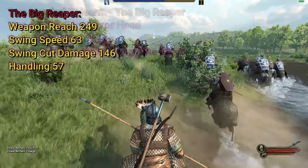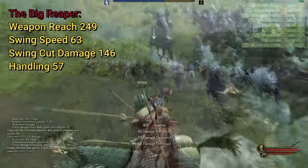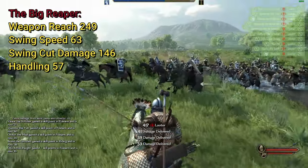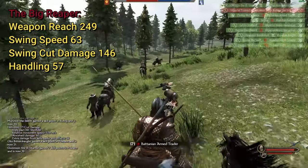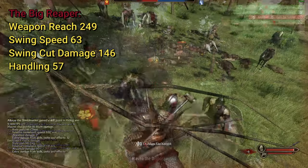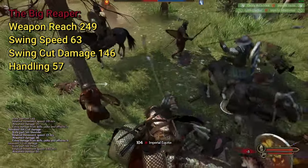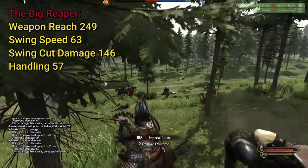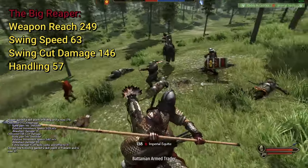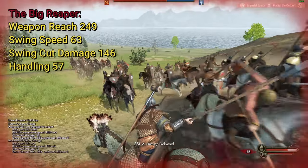Pommels don't really do much for me. This has a weapon reach of 249, a swing speed of 63, a swing cut damage of 146, and a handling of 57. You'll notice that this is only a 10 point increase in damage, but it is about a 64 increase in weapon reach. This is an incredibly useful weapon for cavalry, giving your NPCs and you a much better chance to hit.